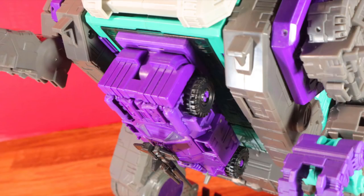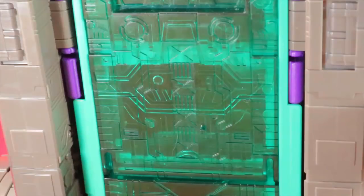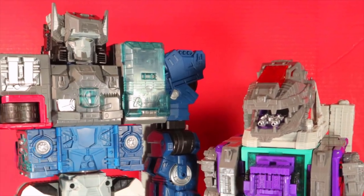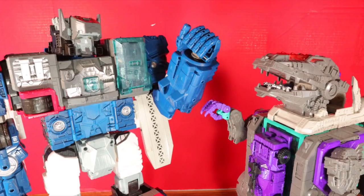I did hear issues about the hinges not locking in, but mine works fine. You could take off the entire connection system, but now it's too smooth and flat. With the transparent green plastic, it looks like a skyscraper. He may not be as tall as Fortress Maximus, even extending him to how tall he can get.